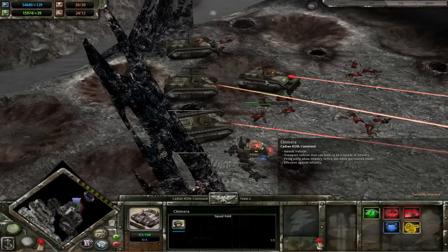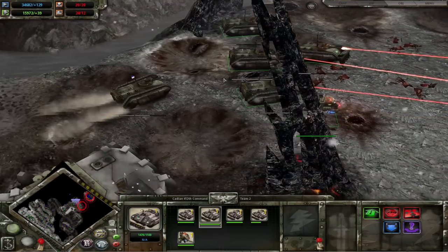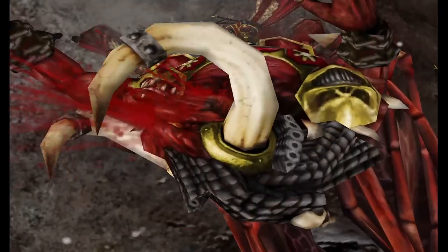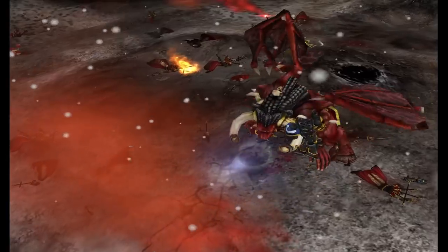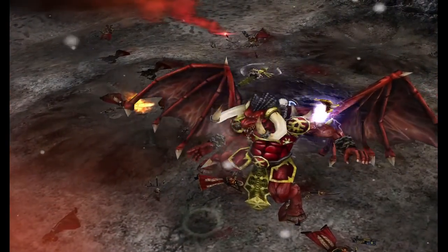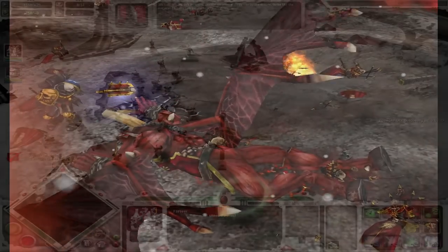Once the defenses are mostly gone, we get a solid concave with the rest of our vehicles, get to the Space Marines, and this guy just casually kills a Bloodthirster with a cool hammer move. They're the Ultramarines — I'd say this is about par for the course.